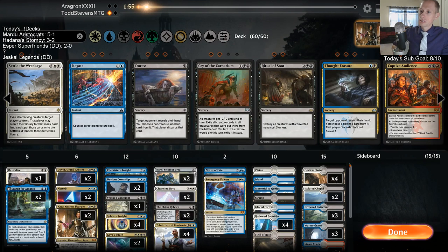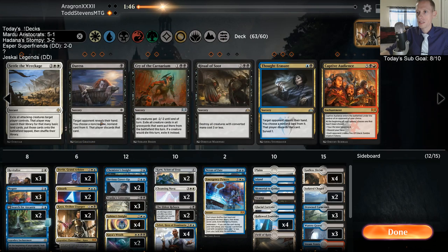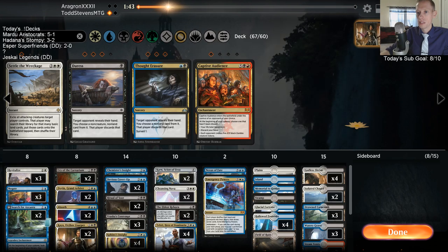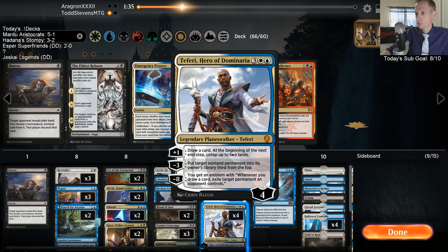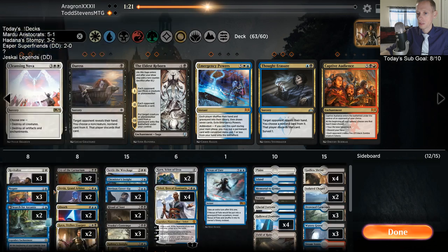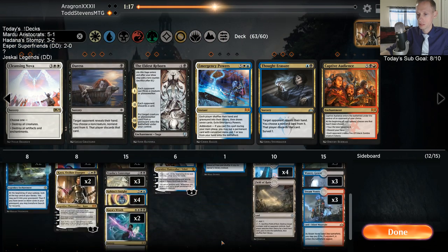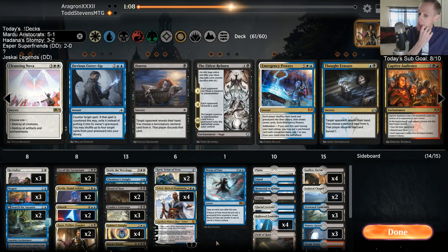A lot of people are conceding very early. Kaya gains life if you exile at least one creature. Let's get the Negates in, along with Cry of the Carnarium, Ritual of Soot, and Settle the Wreckage - we want cheaper sweepers. Emergency Powers comes out, Eldest Reborn comes out. Could see taking out Cleansing Nova also - we have a lot of other cheaper sweepers. We're at 63 cards. We'll replace Devious Cover-Up with Negate in this matchup. I think we want to take out Nexus.